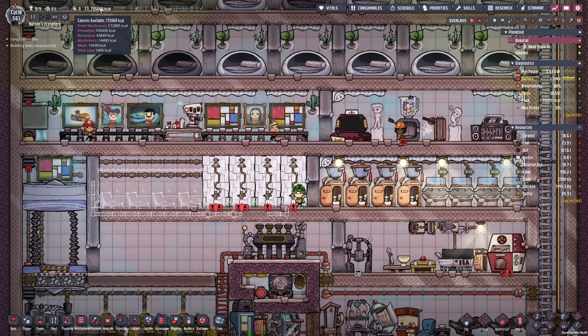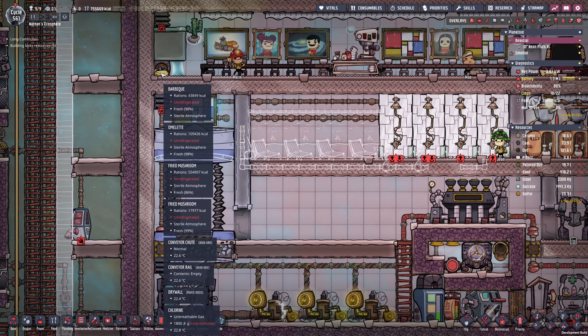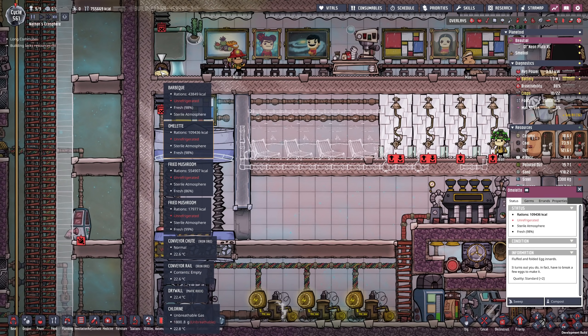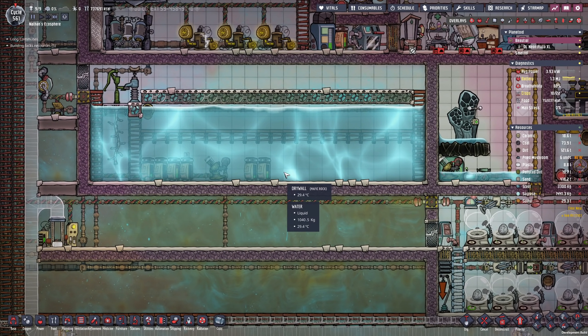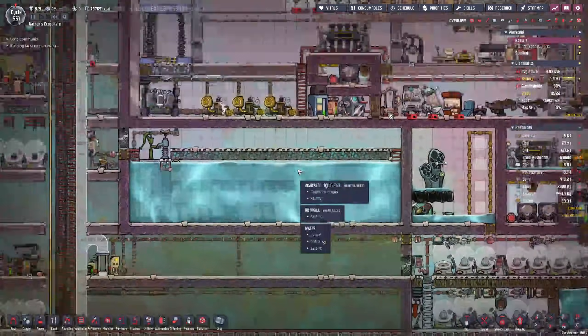By the way, we have now completely switched to barbecue. I have 43,000 kilocalories, which actually makes me want to compost some of the other stuff. We're going to keep barbecue and omelets as a reserve, so all the fried mushroom in theory can go. If we compost this it will be brought to our compost chest, it will eventually rot, and we can feed it to the poke shells that we'll farm in the future.